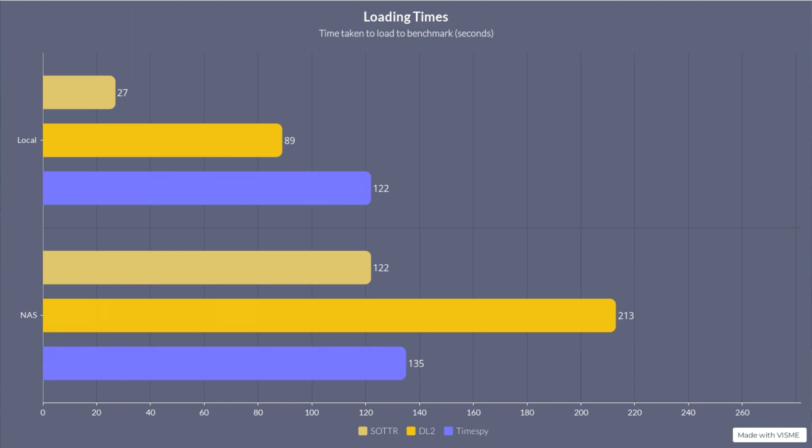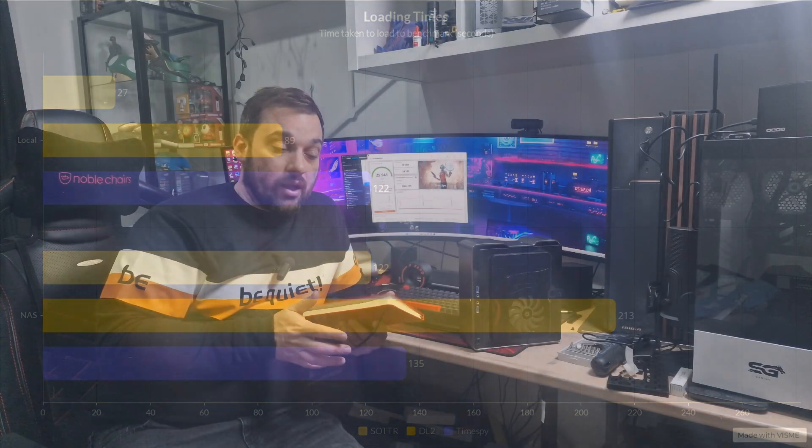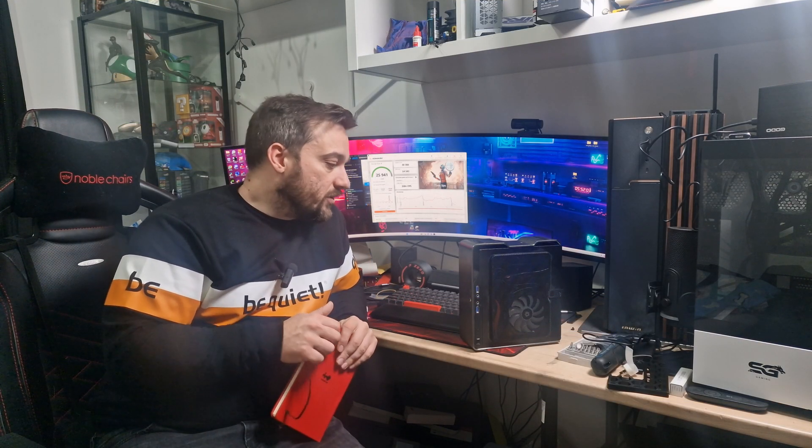And then 3DMark Time Spy — not as big a difference here. On local it was 122 seconds, so just over two minutes. And on the NAS it was 135 seconds — so two minutes and 15 seconds. Not that bad at all for some reason. Obviously it's not as much data to load, I assume.